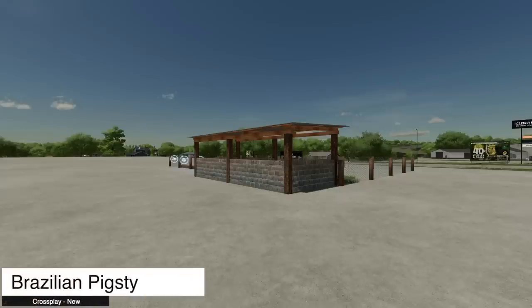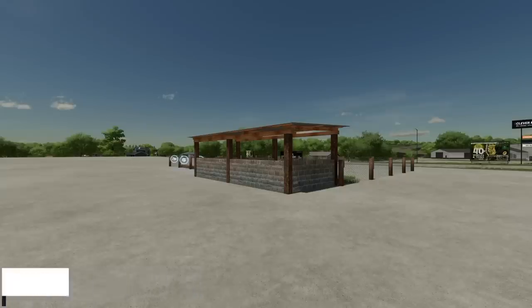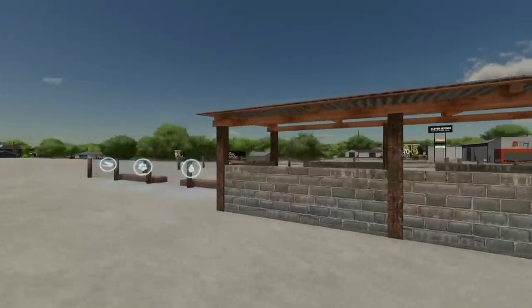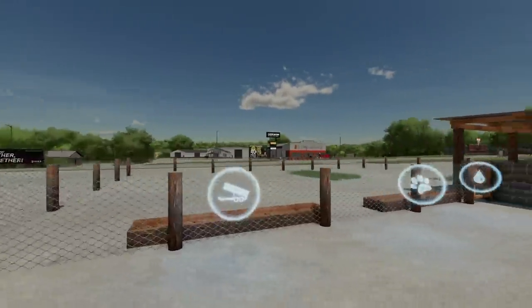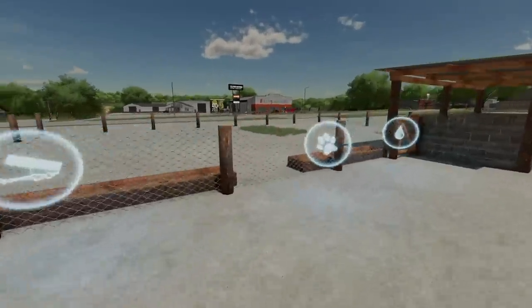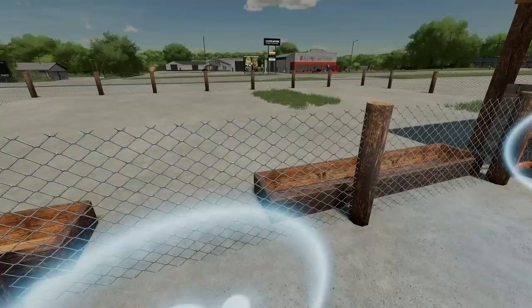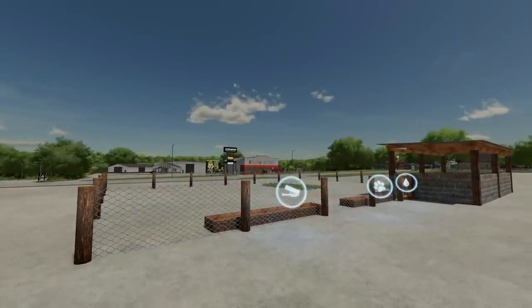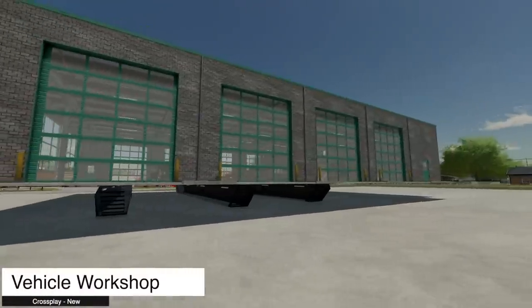We've also got some placeables — there are actually about 10 of them. First up is the Brazilian Pig Sty where you can raise pigs. You start with 43 piglets, it costs $24,000, and it will run $25 a day.